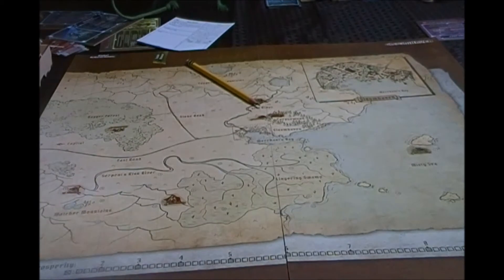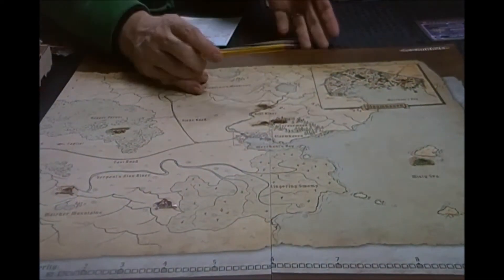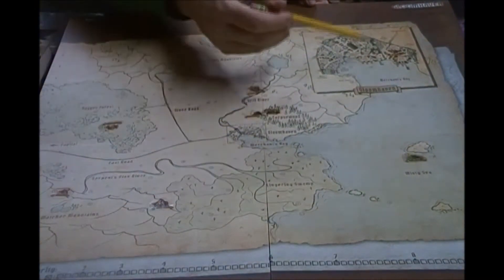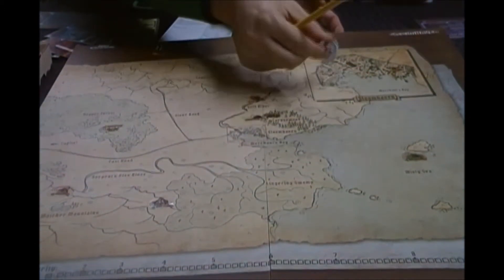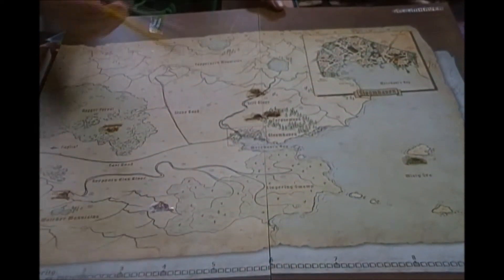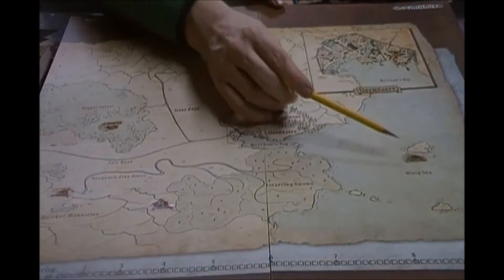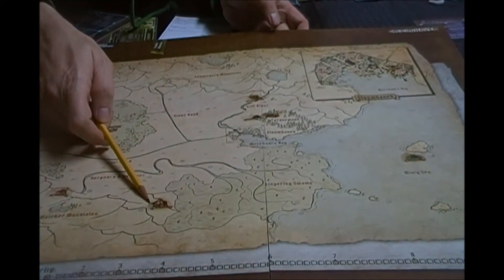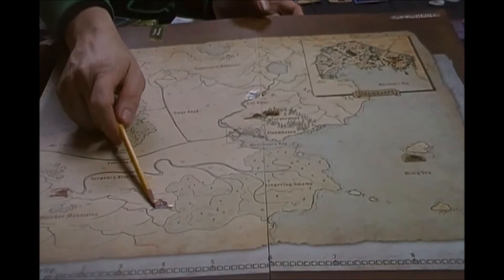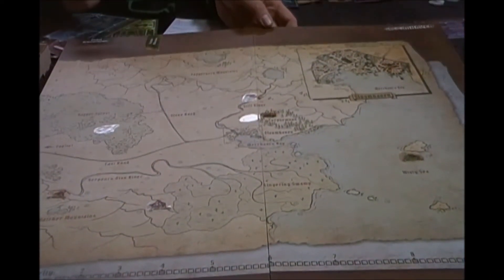Gloomhaven is on the map and we usually just put our figures over here and do the Gloomhaven stuff. There's these little numbers on the map — that's where you put your stickers. The game comes with several sticker sheets. When it says unlock a scenario — like the Burning Mountain, Scenario 82 — you'll just put the little 82 sticker on the number on the map. So this board is going to grow and change. We're going to get more prosperity, get achievements, and unlock scenarios.